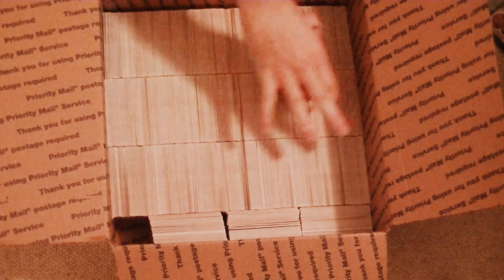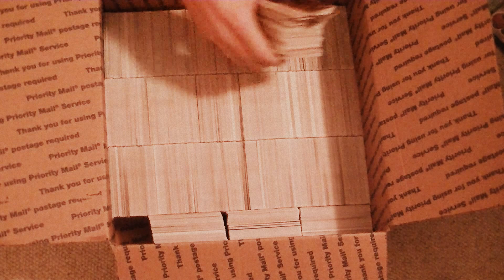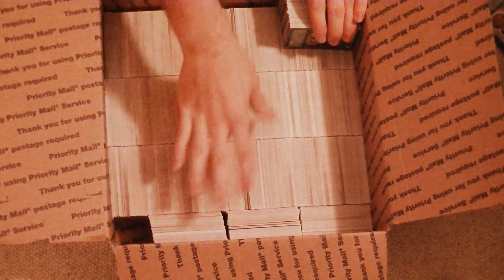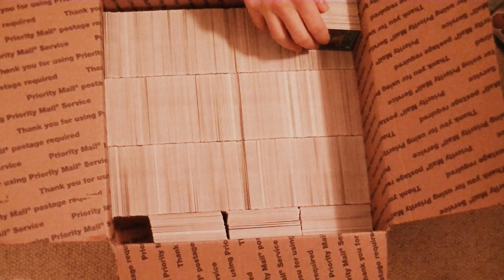On the second tier up here, we're going to build our second layer. What you want to do is — since the first layer cards are going in one direction, the second tier you want to put going in the opposite direction. Make three rows and then fill off the cards on the side. Now you're blocking in all the space, and again, this fits 7,500 cards.